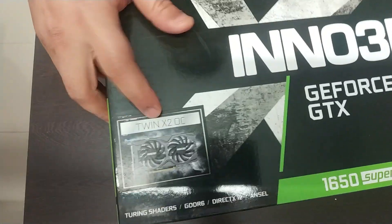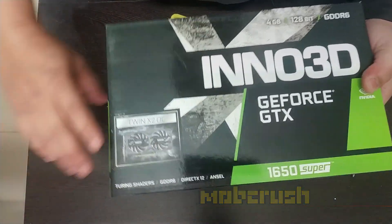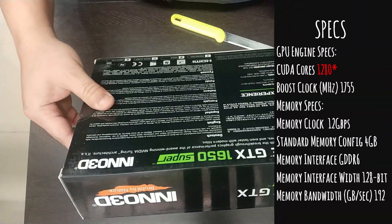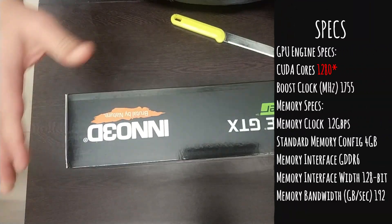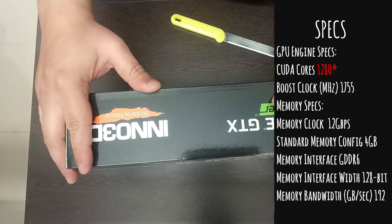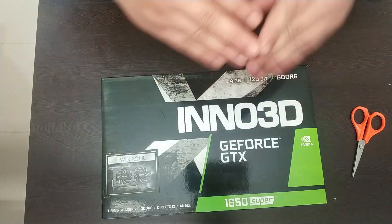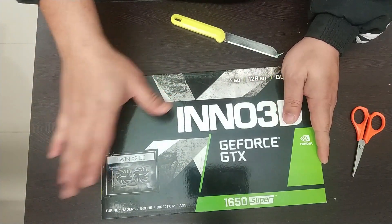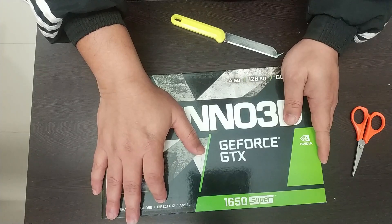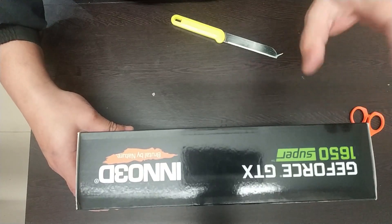Specifically a Twin X2 OC model, and I am going to tell you all the things about this. This is just an unboxing video and you can see the specifications on my screen. This is the latest card which they have announced and released — the 1650 Super with 1024 CUDA cores, which makes it a very good card. For at least 1080p 60fps it should be enough. It has Turing shaders, GDDR6 memory, DirectX 12 support, and it supports Ansel. So Inno3D, a lot of thanks for sending me this model so that I can benchmark it.